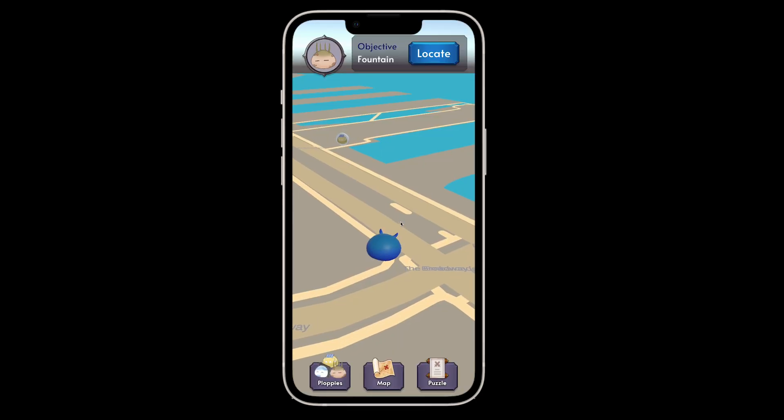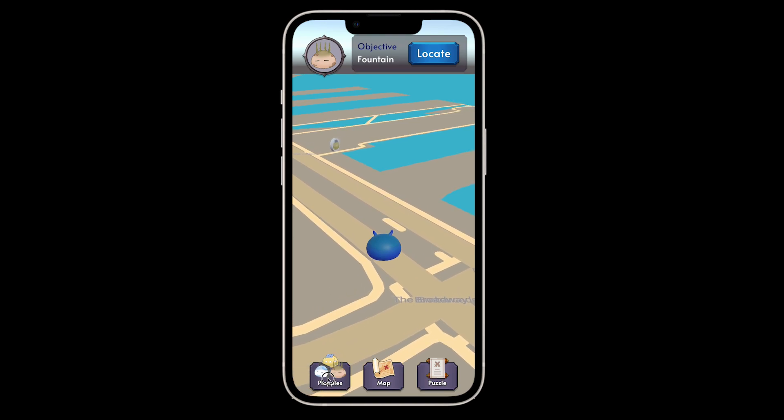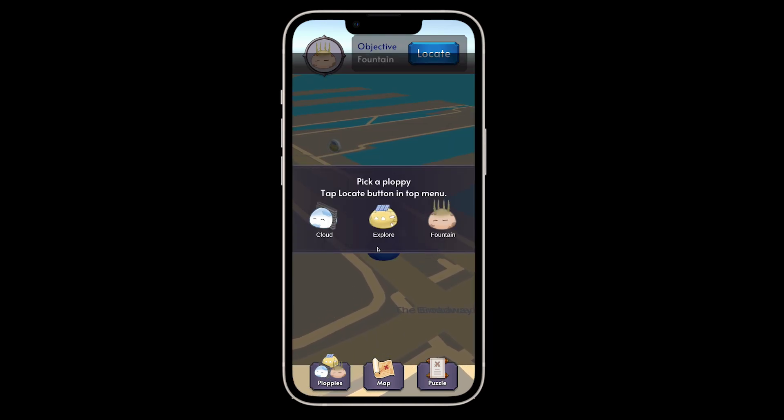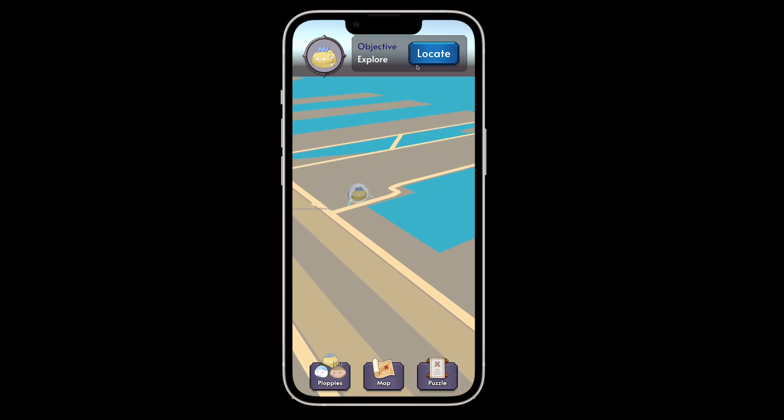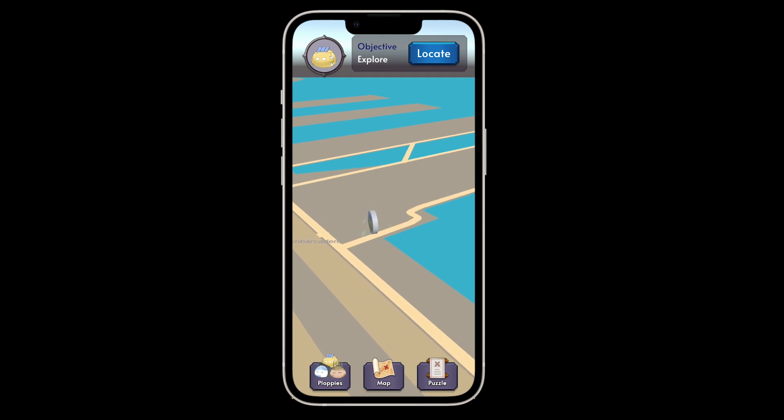In the game, you'll start by selecting one of three ploppies. When you tap the locate button, you'll see the location of the ploppy you've chosen. Head to that location and a play button will appear.